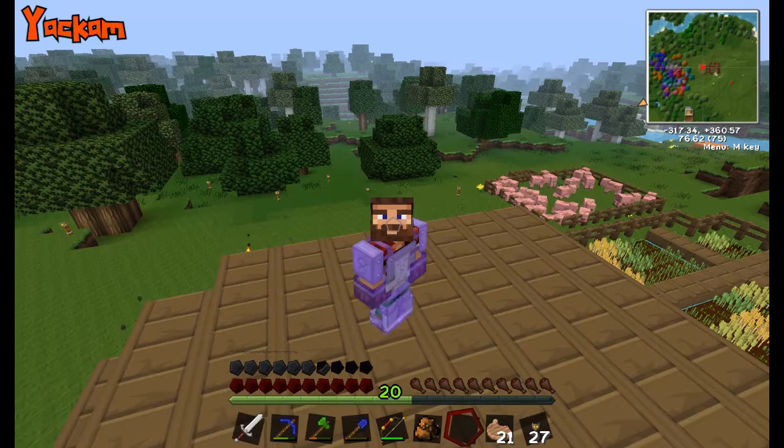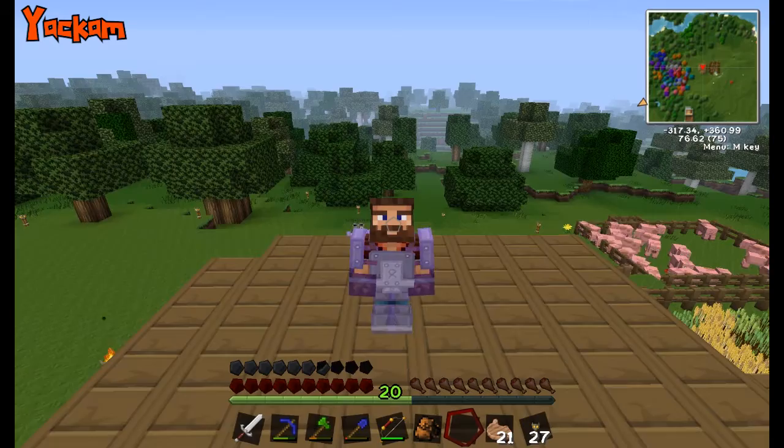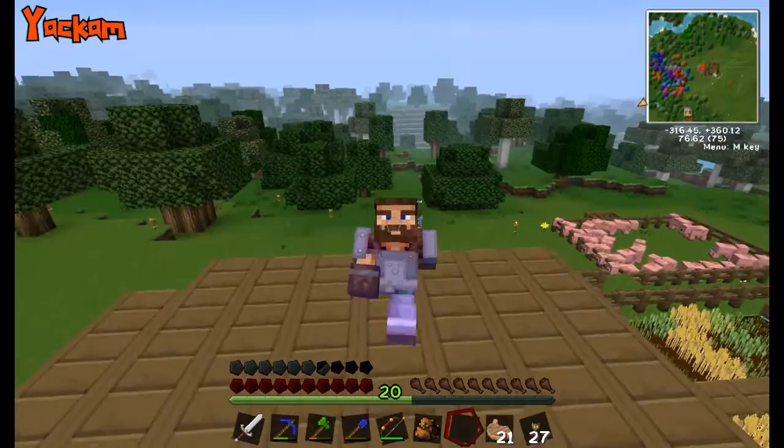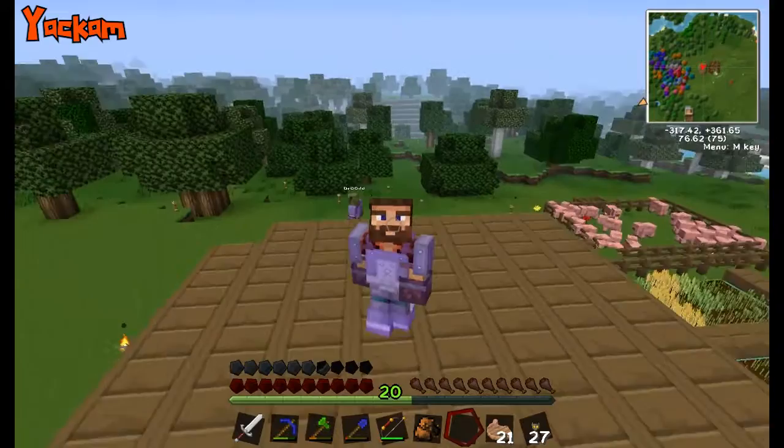Welcome back to another episode of Minecraft Tech with the Yetcast. We got ender pearls and blaze rods last time, so today we're going to work on building stuff to get our quarries a little more efficient - easier to move items around - and get more power to our power plant and the ore processing plant.